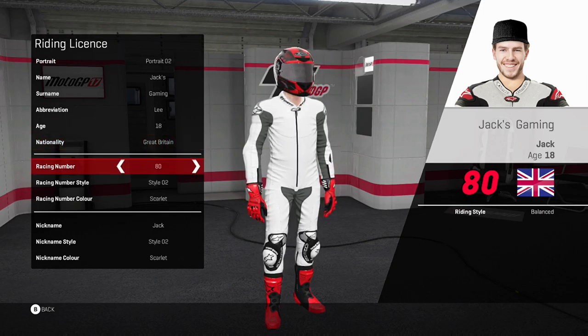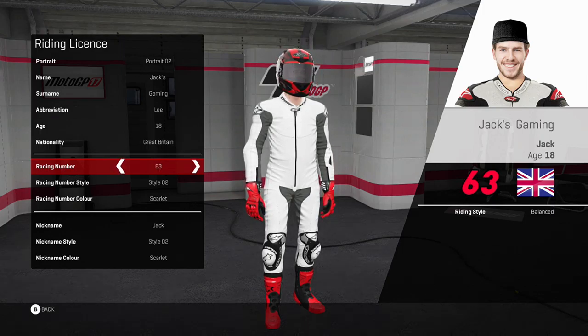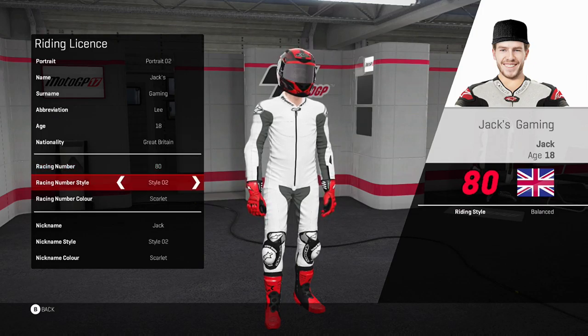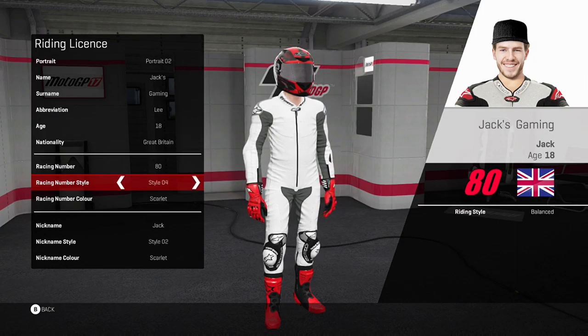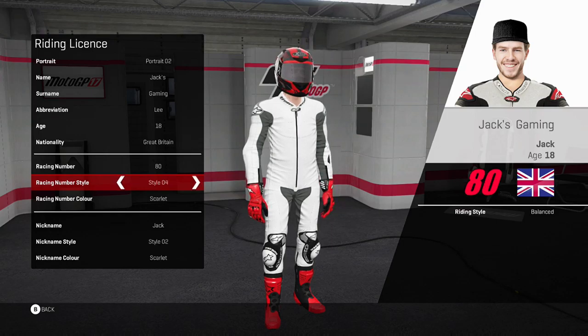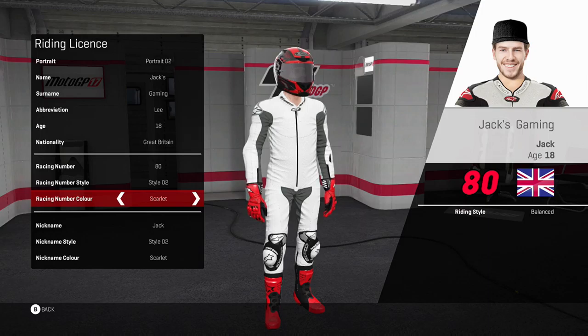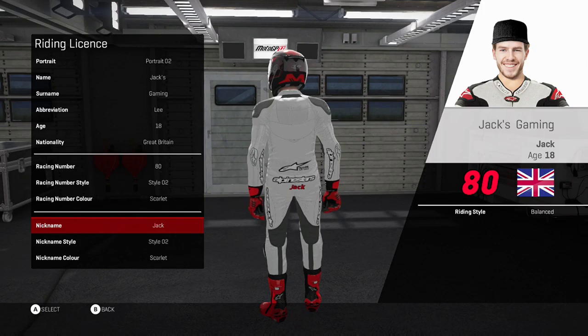The racing number is basically anything you want, so I've gone for my old number which is 80. There's actually not many numbers you can have — I'll go and show you all the numbers. So this is just all the numbers you can have, there's actually not many of them. Racing number style — you can change your number style, so I've gone for 80 because that's kind of my style that I like. You can have six styles altogether. Racing number colour — I've gone for red, which is actually called scarlet in this game. I don't know why they've called it scarlet, but it's actually still red.